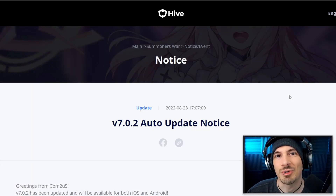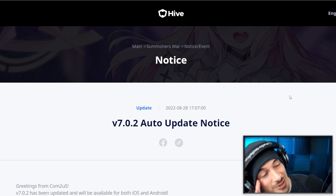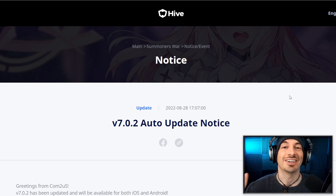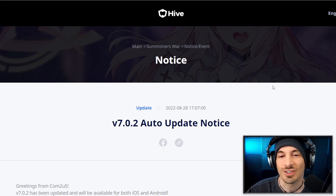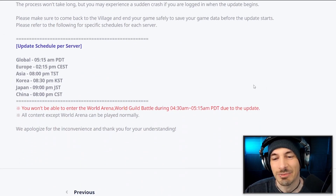Summoner's War Update 7.0.2 is here, which means Cookie Run Monsters are finally here in Summoner's War. It's a reality now. We get to see all of their skills, even though you already saw them from other channels. It's fine — we're seeing them together.